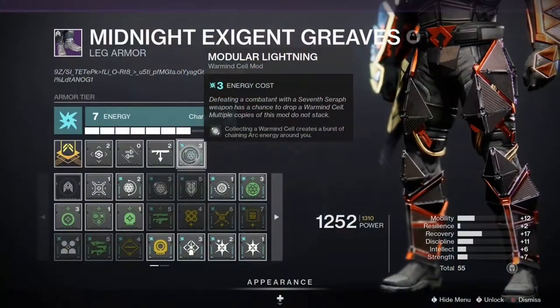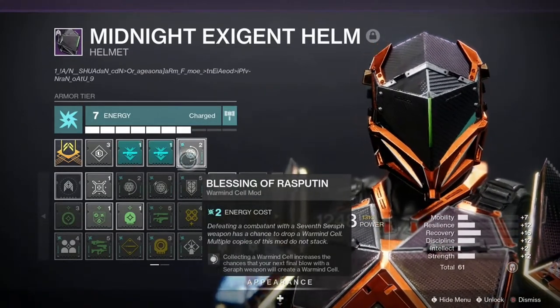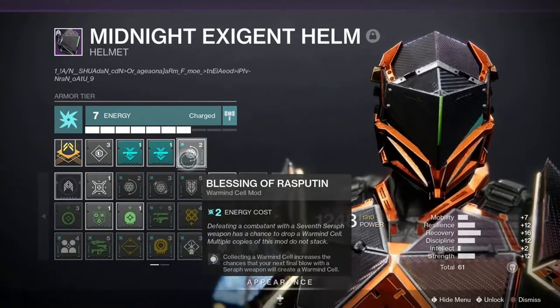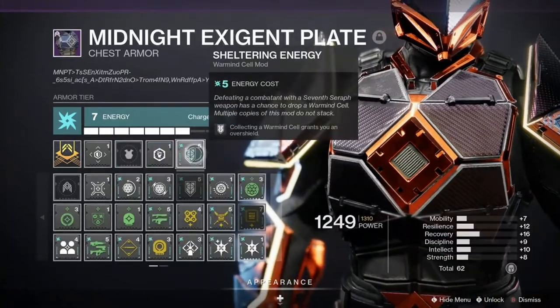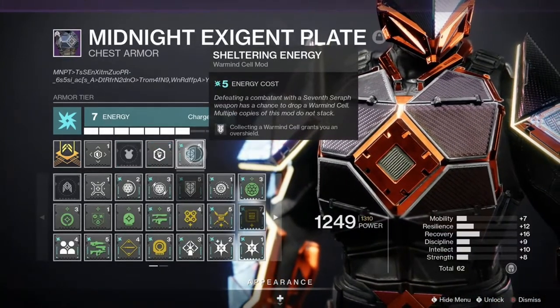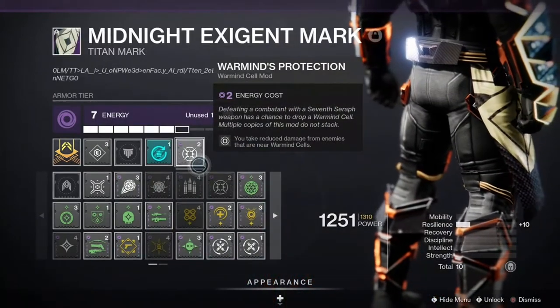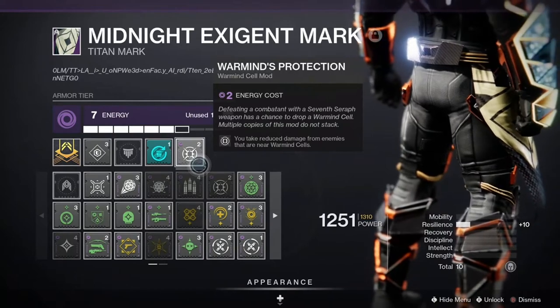To start things off is Modular Lightning — collecting a Warmind Cell creates a chaining burst of Arc Lightning. Then we have Blessing of Rasputin: collecting a Warmind Cell increases the chances that your next final blow with a 7 Seraph weapon will create a Warmind Cell. On the chest plate is Sheltering Energy: collecting a Warmind Cell grants you an Overshield. Then we have Warmind's Protection on the mark, so that we take less damage from enemies that are standing near Warmind Cells.